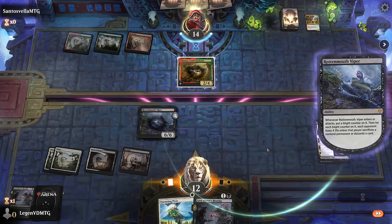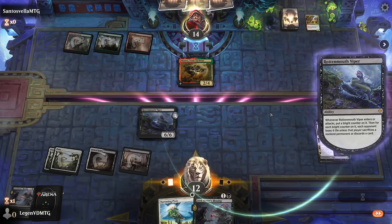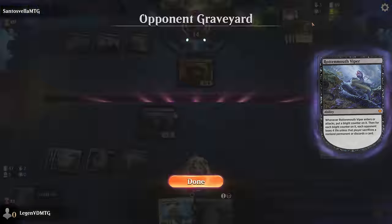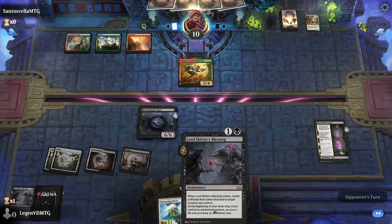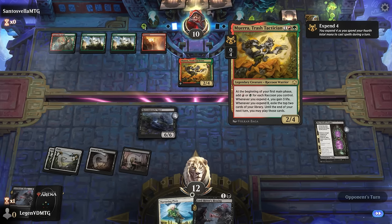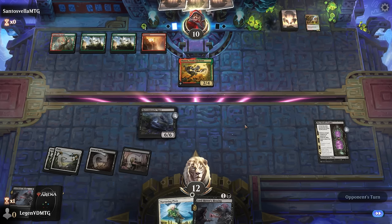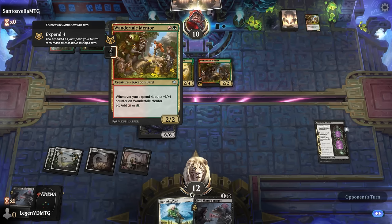The opponent has a lot more mana to work with, so if they ran it back they'd have a bigger Mentor and still get to take care of a 7/7 Viper. If it survives, Blessing immediately starts drawing cards, but denying the extra mana while they have Tactician in play seemed worth it. Red-green can come up with very large creatures, so the 6/6 may not be all that devastating. Our best hope is they try to double or triple block it, and then Pixie picking up Witch's Vanity can clear a path.